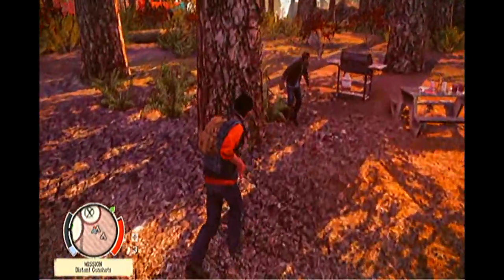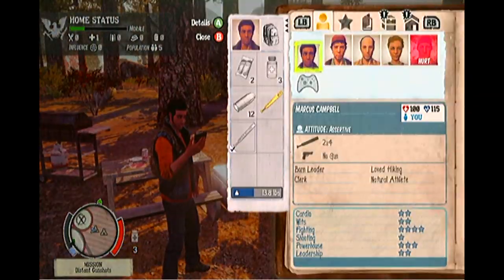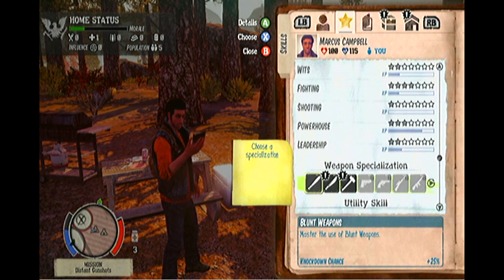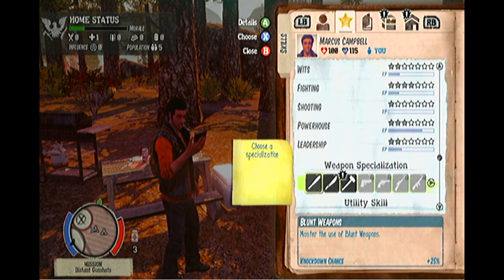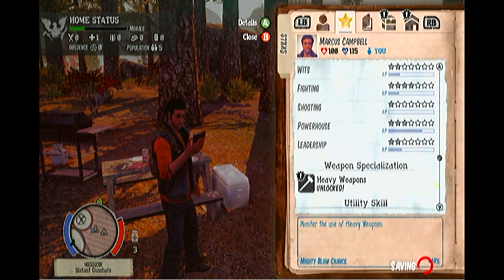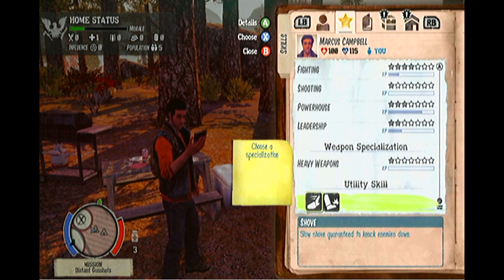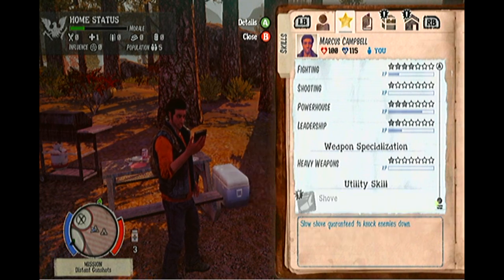I believe we can now level up Marcus's weapon specialization. As soon as you hit level 3 or 4, you get the ability to set Marcus's weapon specialization. Go up on the D-pad, press right bumper to go to skills, and you'll see weapon specialization options. Blunt weapons increase your knockdown chance; edge weapons give a chance to decapitate. The one we want for Marcus, because he's a powerhouse, is heavy weapons — a mighty blow chance of plus 14%. That, combined with the instant kill from powerhouse, is absolutely unstoppable. Hold X to choose, and Marcus is now a heavy weapon specialization. For the movement ability, I recommend the shove — when combined with powerhouse and heavy weapons, you can shove them to the ground and instantly press left bumper and Y to finish them off. Two hits, and that's all it takes.